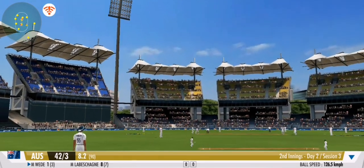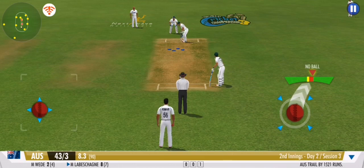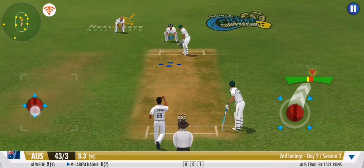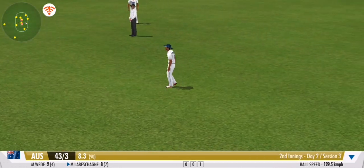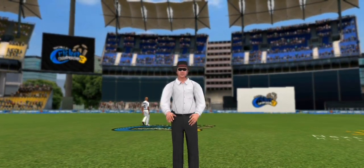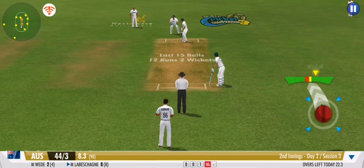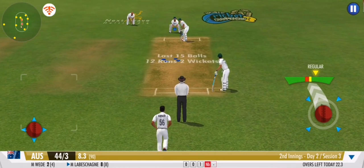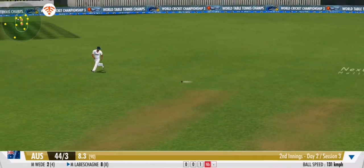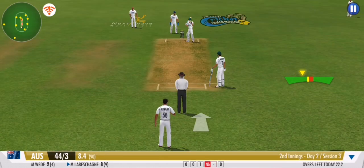He knows it — every run stopped counts. Nicely sent back with a strong flexing action. Well fielded, and the batsman couldn't get away with it. That's a loose delivery from the bowler; that's a clear no ball.